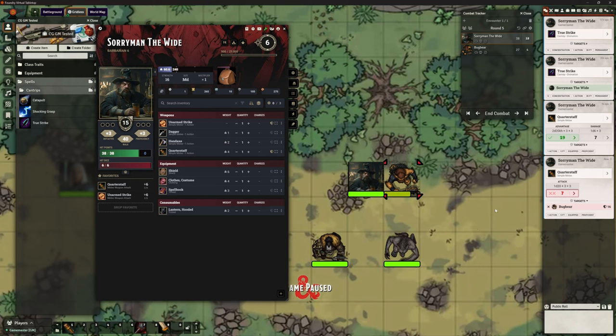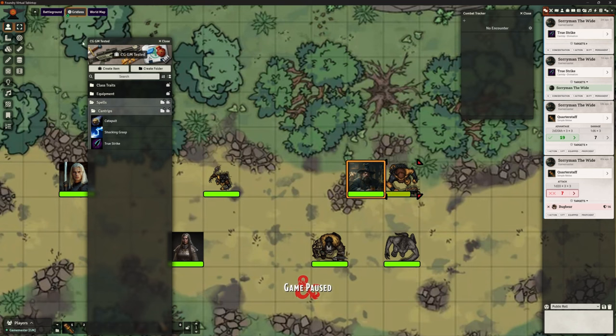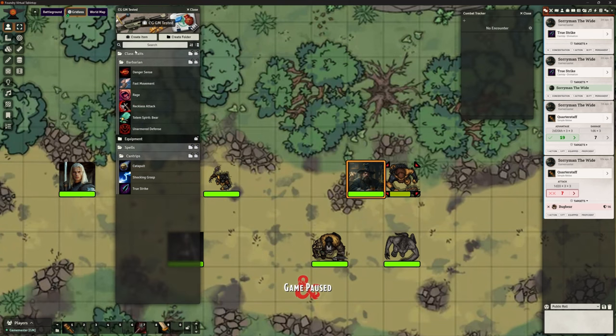So we fixed that one — it is now working perfectly, exactly as it should, rules as written. This gives you an idea of where to look if you encounter little things that aren't quite working, especially around durations of spells that don't end exactly after one round. I discovered this because I'm working through all of my character's abilities. I'm creating a compendium called 'CG GM Tested.' Once I've checked the barbarian traits are doing what they should — things like reckless attack from Chris's or Gambits — I'm dumping them into my folder, including TrueStrike which I've now fixed.